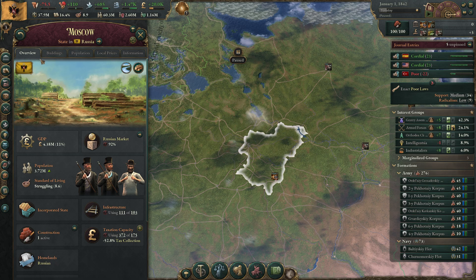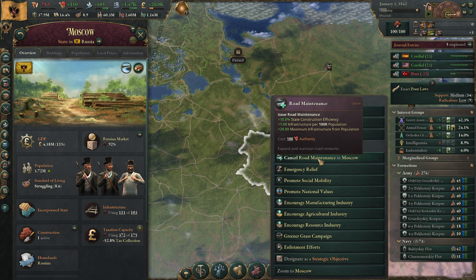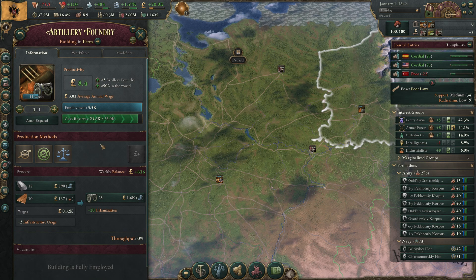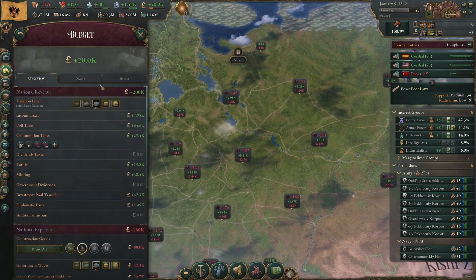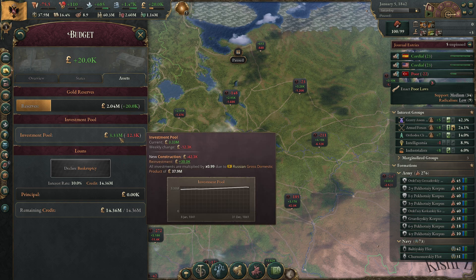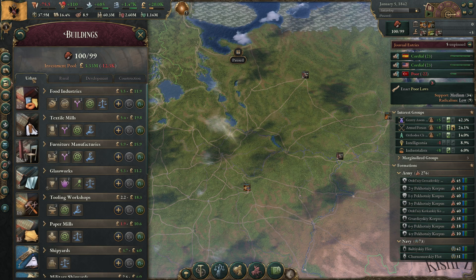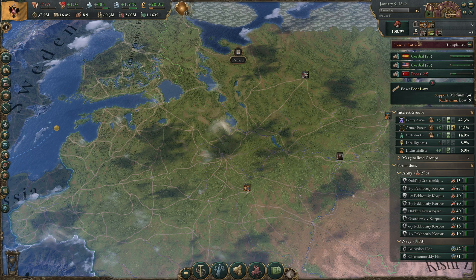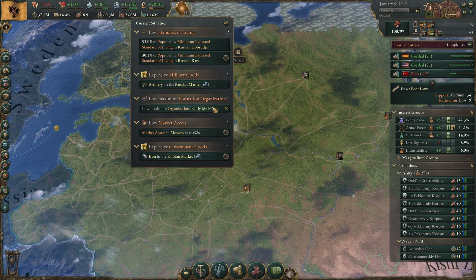Our infrastructure is already over the limit again and I'm already using road maintenance, so I can't build more here. We're making money from investment pool transfers. We're going to make the steel stuff next, but maybe something else first since the technology is still a bit away. We need to fix our fleet — we need to make eight more light ships, each costing one man-of-war.